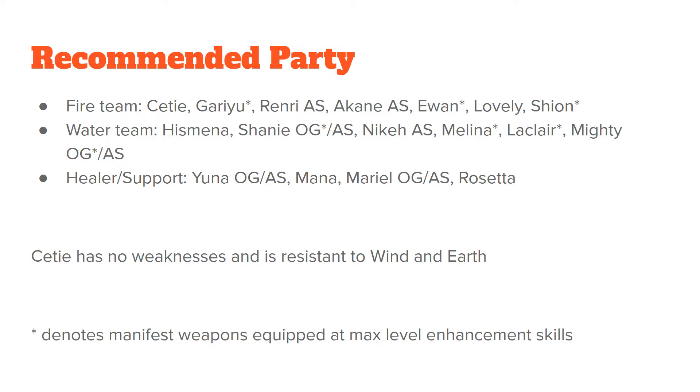For healer and support units, you could bring Yuna original or her another style for her zone, Nyena for her buff clearance, Mario original or her another style, and or Rosetta. Seti has no weaknesses in this fight and is resistant to wind and earth type attacks.